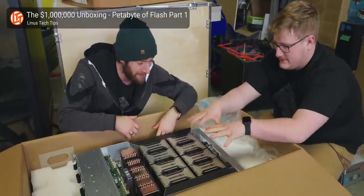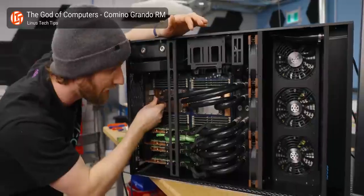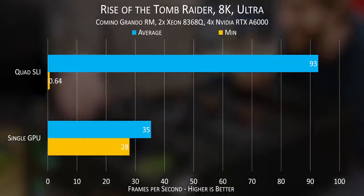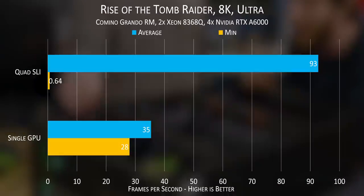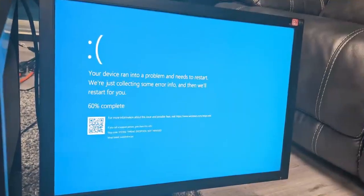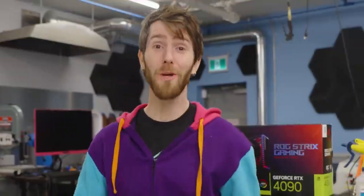Minecraft does technically support SLI, as does Nvidia's workstation line of GPUs. So if we could toss four of those into a computer, that would eat up a lot of our budget. But when I tested out quad SLI on the Camino Grande RM, it was a mixed bag to say the least. We tripled our FPS in Rise of the Tomb Raider, but the frame times were so bad and inconsistent the experience was actually worse. And when I tried to run Shadow of the Tomb Raider, the system blue-screened so hard I needed to completely reinstall Windows.